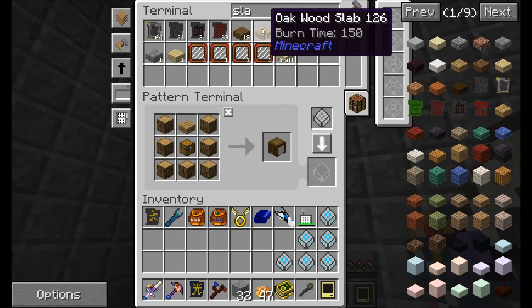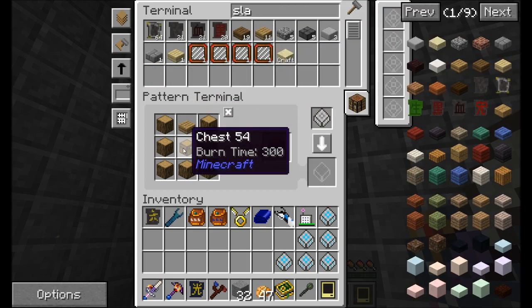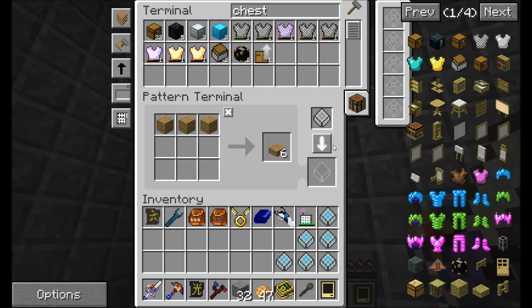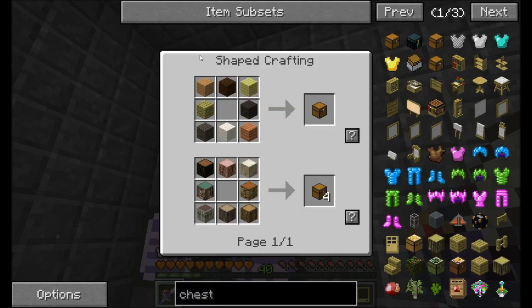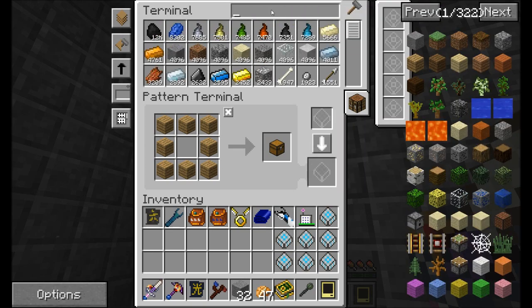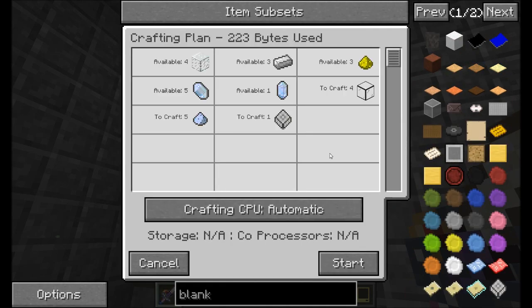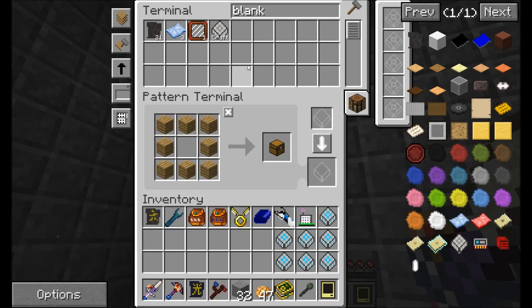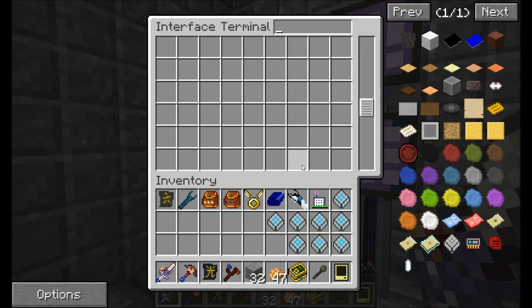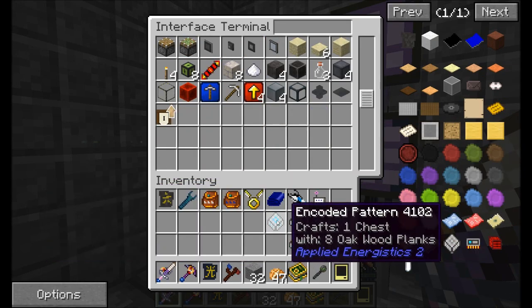We'll also need slabs — we don't know how to make oak wood slabs yet — and chests, we don't know how to make those either. But now we're going to teach it: one and two. We're out of blank patterns. I do recall wanting to head down to the nether and get some nether-type ores like nether quartz and glowstone. We'll see about doing that, but for now we should have taught it everything it needs.